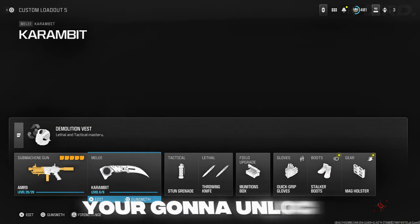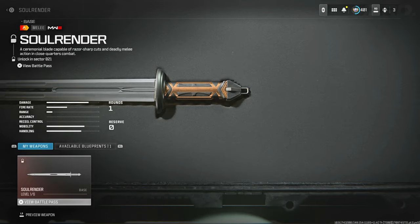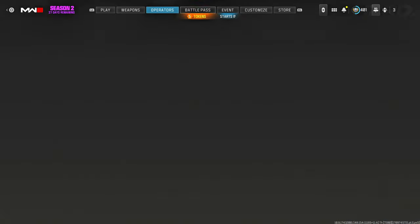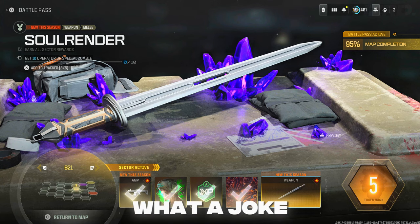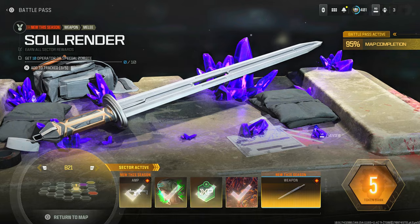Once you get it done you unlock the Soul Render sword. Oh wait — I forgot there's one more challenge: get 10 kills while crouched with a melee weapon. Yeah, do that and you get the melee weapon unlocked, easy as that.